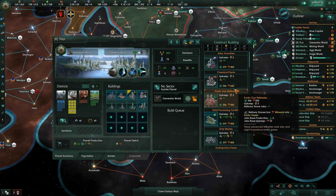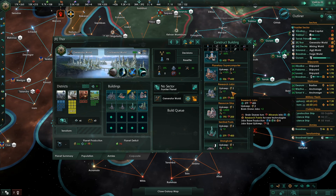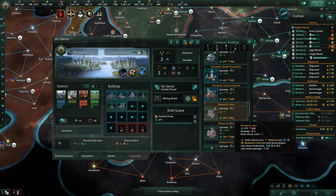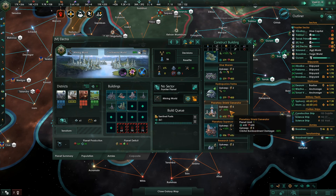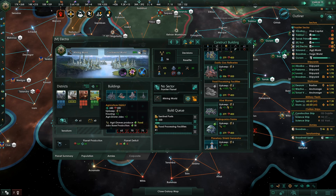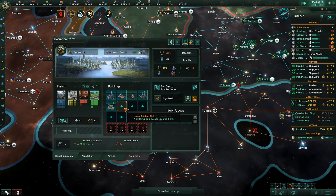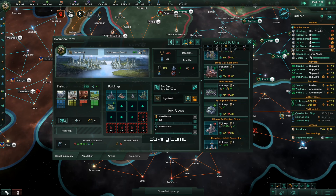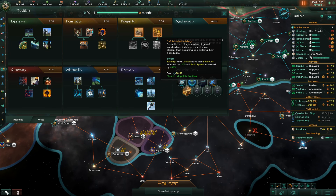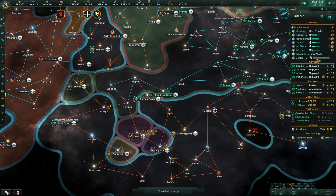This is the planet Thor we wanted to put research on — let's get some research labs on it. Electra, you need a Sentinel Post. You got the mineral purification plant — you need the food processing facility. You can upgrade that, grab purification plants, grab the Sentinel Post — build stuff right and left now. Bulba, you settle. Thor's got jobs. A new nest is born — let's build you out.